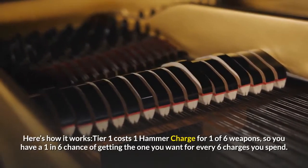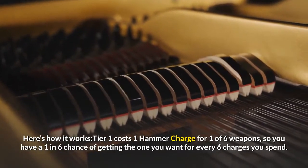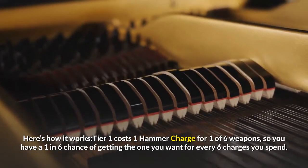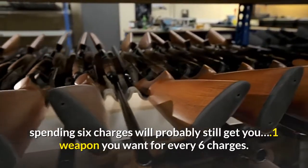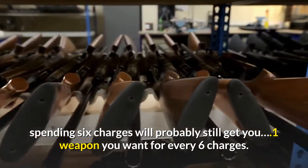Here's how it works: tier 1 costs 1 hammer charge for 1 of 6 weapons, so you have a 1 in 6 chance of getting the one you want for every 6 charges you spend. Tier 2 costs 3 hammer charges for 1 of 2 weapons, so even though it's a coin flip, spending 6 charges will probably still get you 1 weapon you want for every 6 charges.